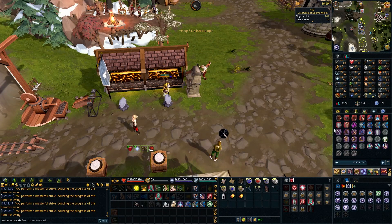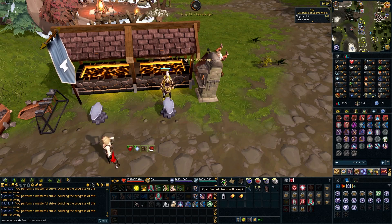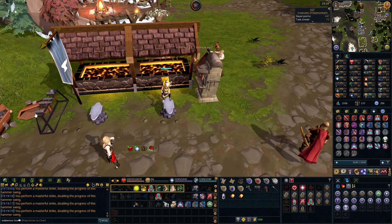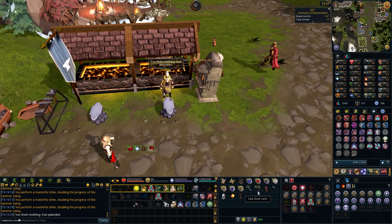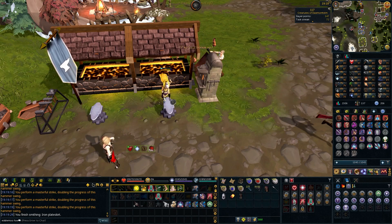I'm still not quite 100% - this thing is just sticking around for ages. As you can see, I'm doing this stack of easy clues. I'm actually going to fill out all of the hidey holes as well. I'm bringing protean planks and steel nails, and that should be what we need. I'm just making the items that we can.